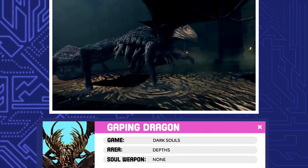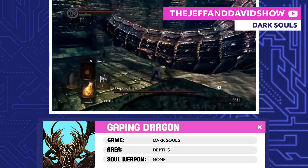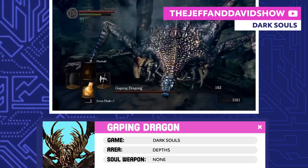Gaping Dragon. I thought the rats and the sludge piles were bad, but the Gaping Dragon has to be the most disgusting thing in the Depths. But even with all those teeth, he's not too tough. Cut his tail off for the Demon Great Axe and aim for his little lizard head for some extra damage.